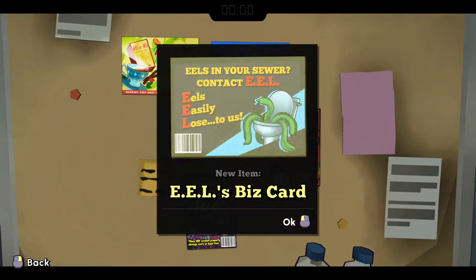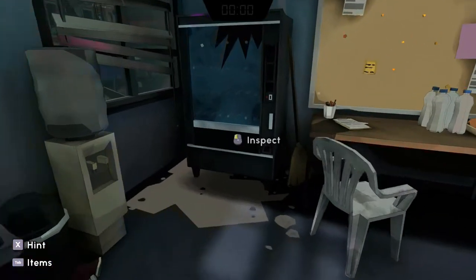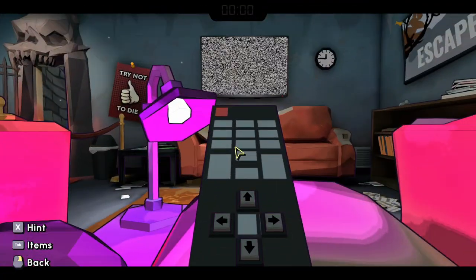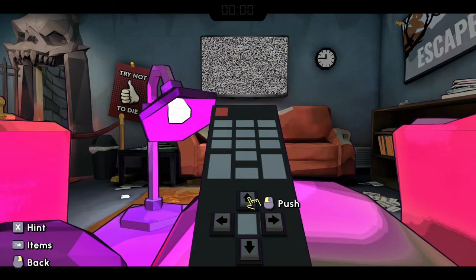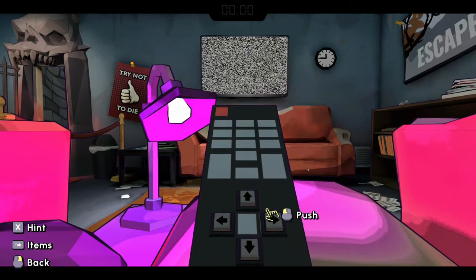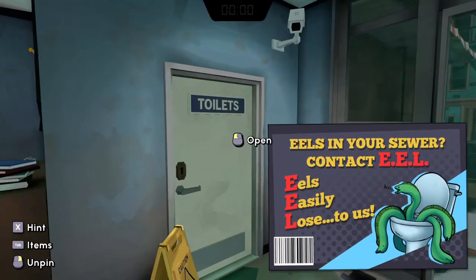Now we're going to escape from the building. Why are we picking up all these? Sold out. The controller. Wait — up, up, down, down, left, right, left, right, select, up, start. Nothing there. Toilets.